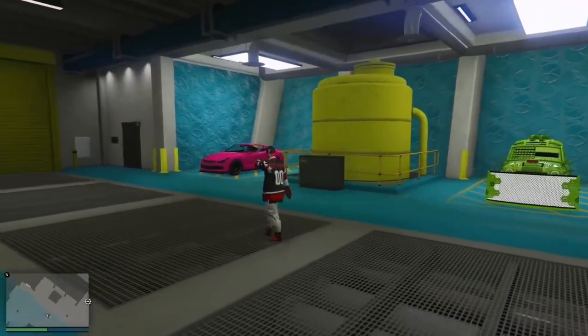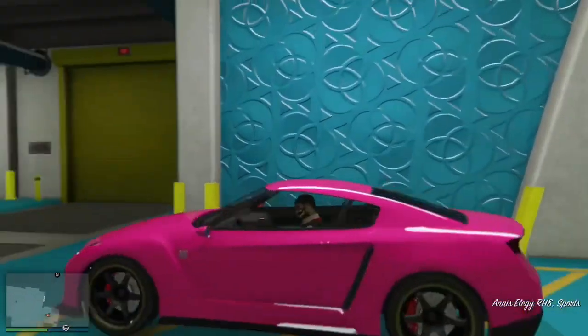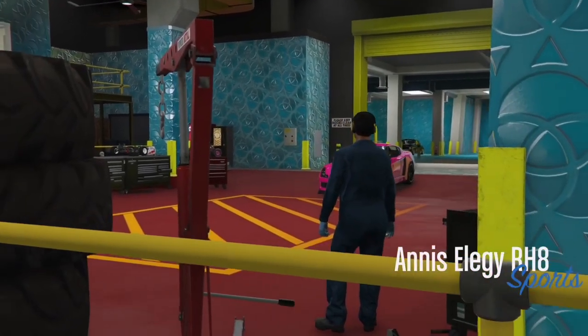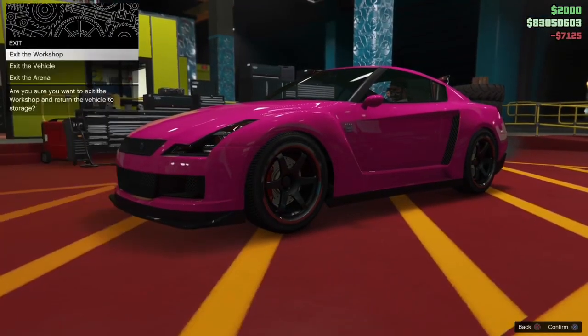All you need is your AC and a Free Energy parked in the same locations as shown in the video. Jump into the Free Energy, take it into the upgrade garage, and change one thing on it — it doesn't need to be anything special like plates, just change one thing on it.